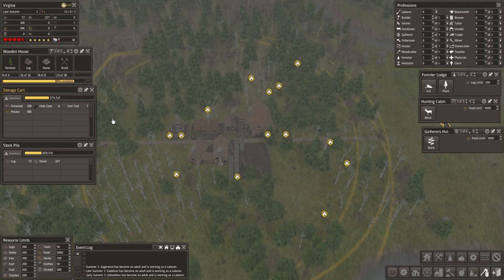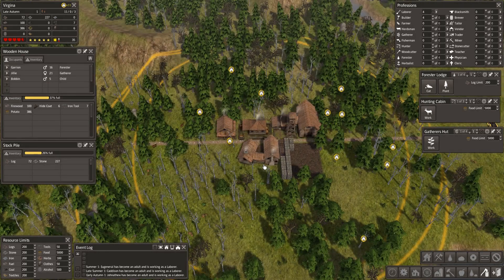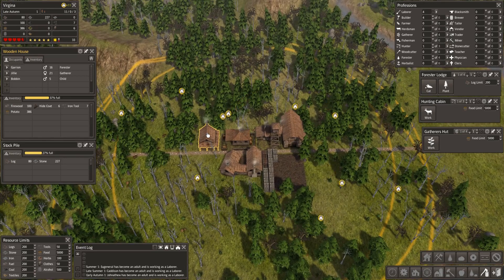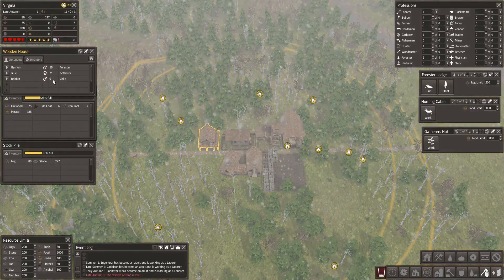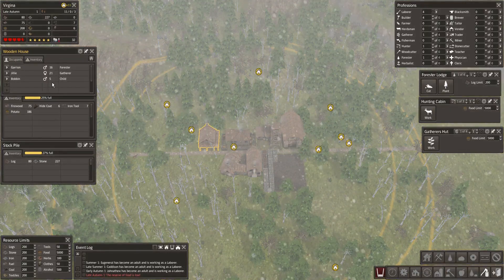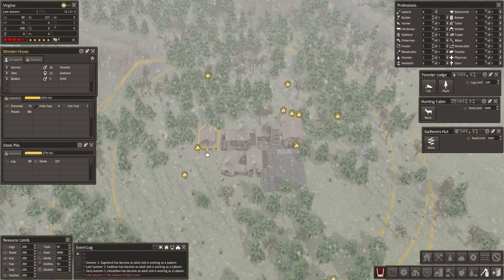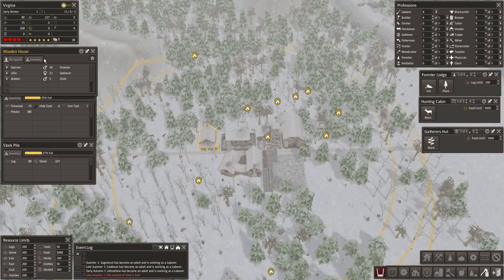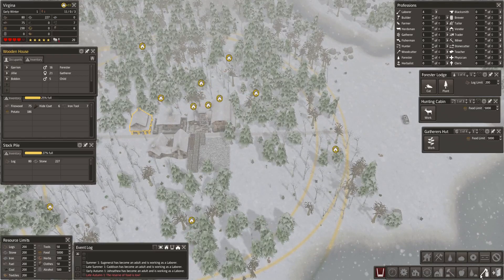They can get married and have children when they're 10. We've got a forester and a gatherer — they've got a child already. We want to see them having a couple more kids; three's probably the max. They've got firewood and potato in their inventory. We've got to get a woodcutter in — it needs to go in next to the stockpile so he doesn't walk too far.